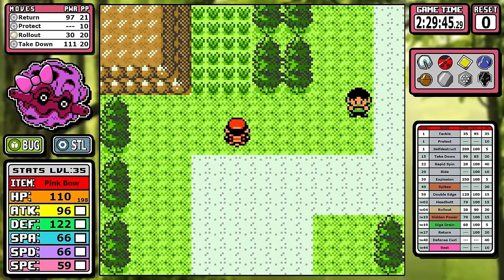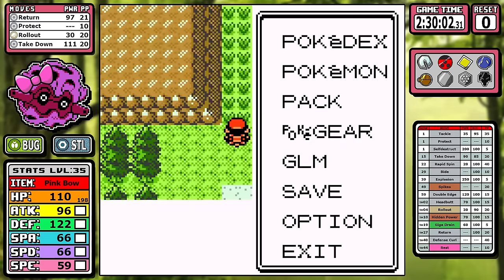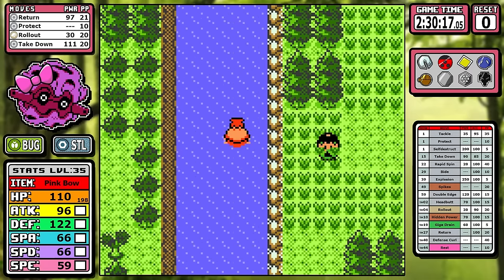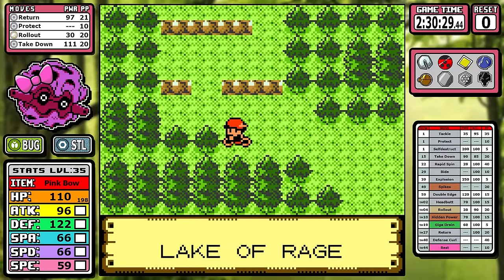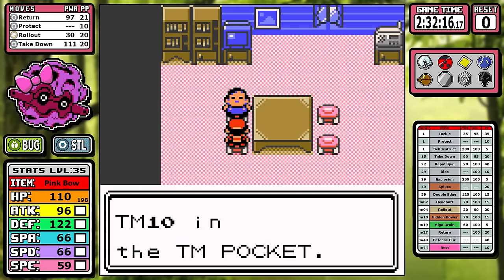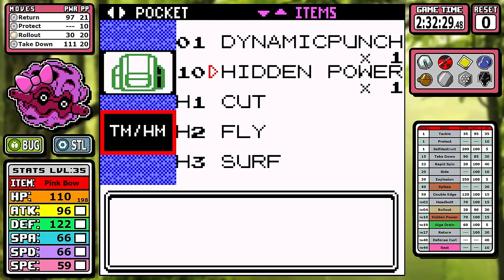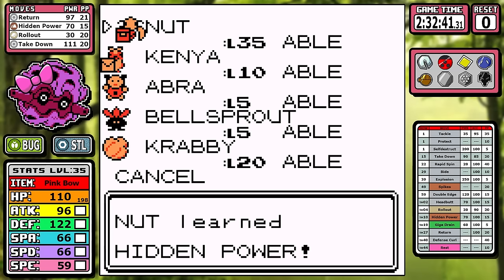We can skip ahead to Lake of Rage. Since we got Fly in today's run, we can use a little time skip — fly immediately back to Lake of Rage, be right in front of the Gyarados, and get to this part extremely efficiently. You can surf over to pick up Hidden Power, get the Rare Candy and the Elixir. For today's run, Hidden Power is going to be Ground. Rock and Ground is such a good combination covering so many matchups, and it uses our physical attack — Forretress doesn't get Earthquake in Gen 2, unfortunately.